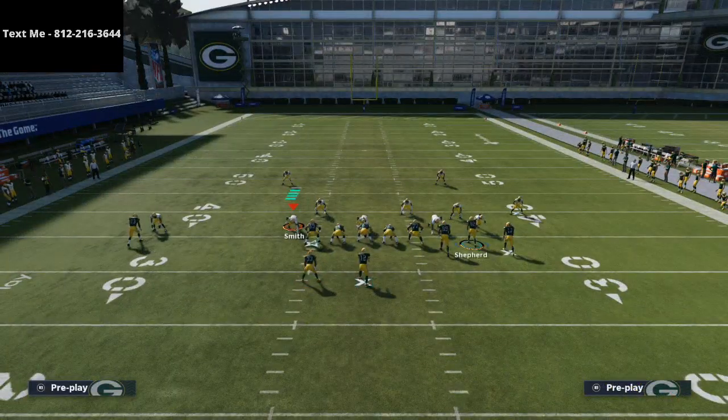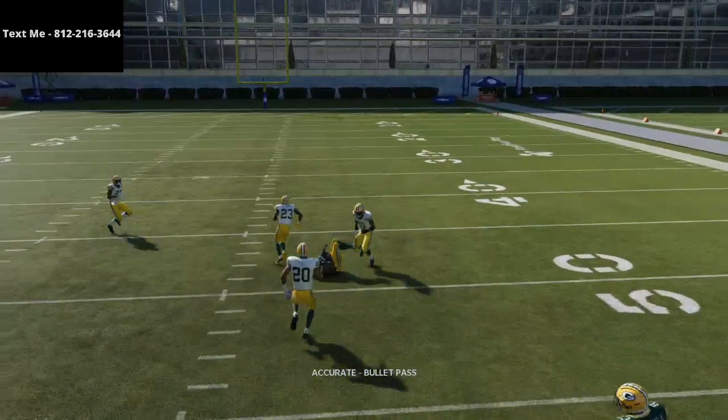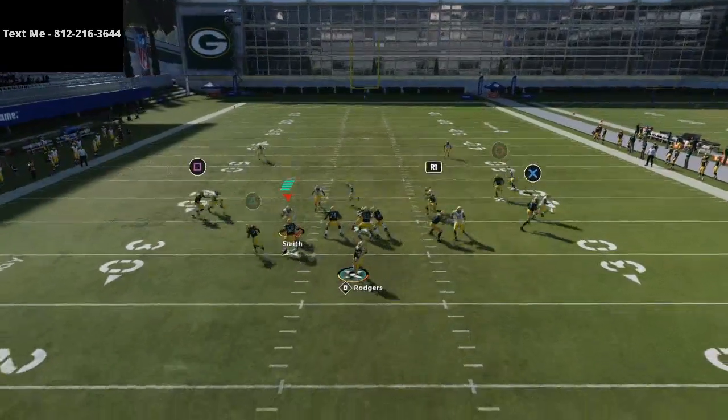Mesh post from Gun Bunch is always, in my opinion, the best route combination you can possibly have. You have a post route and two drag routes, which is my favorite passing concept in all of Madden history — just this under-center mesh.